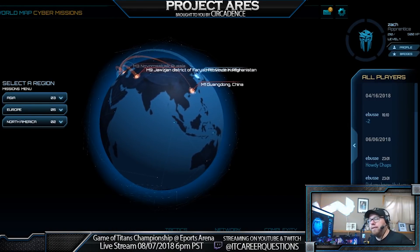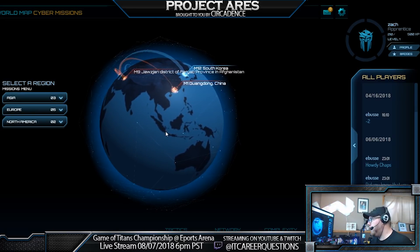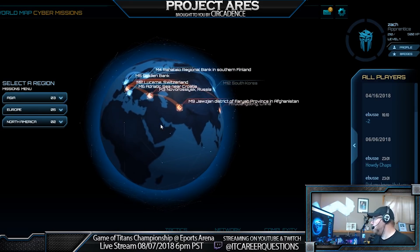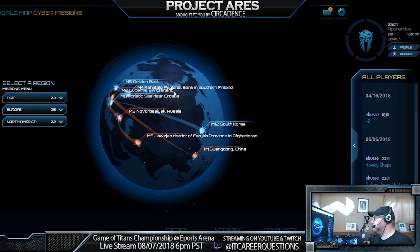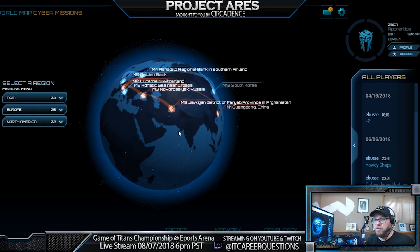This screen right here is the main screen you'll get as soon as you log into the game. These are all your different missions — you have red and blue, which signifies offensive and defensive. You go into these and it gives you objectives on different things you need to do. Then you start within that mission and do some reconnaissance — gathering information about your target's network, target's servers — and then move forward completing those objectives.